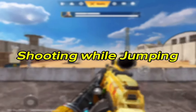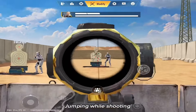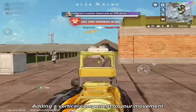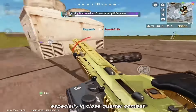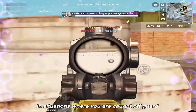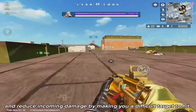Next on the list is shooting while jumping. Shooting while jumping is a very important technique for the following reasons. Jumping while shooting makes a player's movement less predictable, making it more difficult for your enemies to track and hit you. Adding a vertical component to your movement can help you dodge enemy fire, especially in close-quarter combat, where enemies might be aiming at the head or chest level. In situations where you are caught off guard, jumping while shooting can help buy time and reduce incoming damage by making you a difficult target to hit.